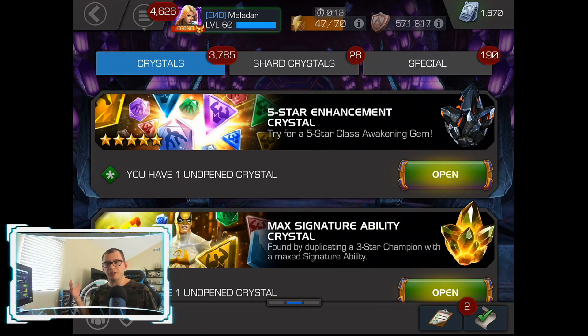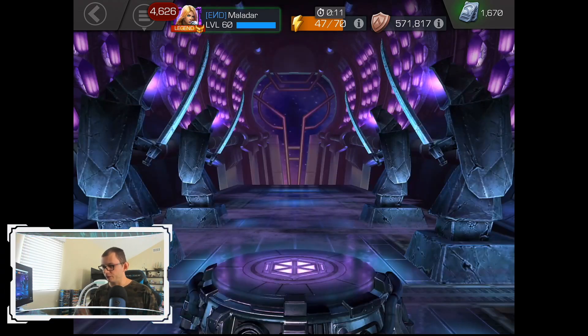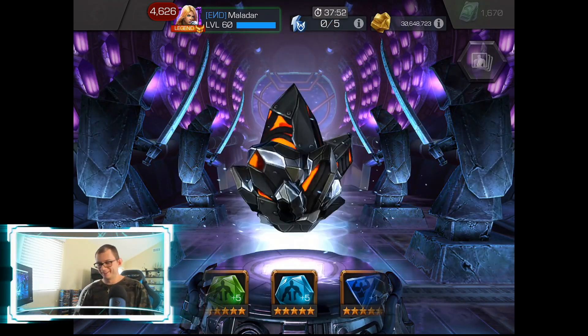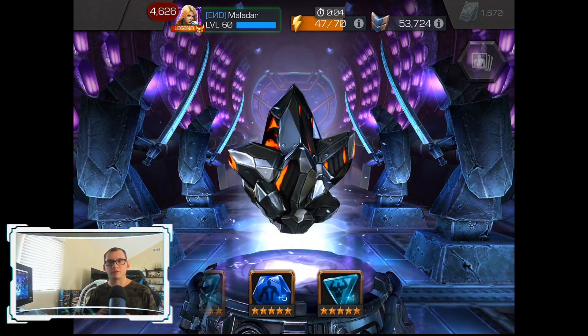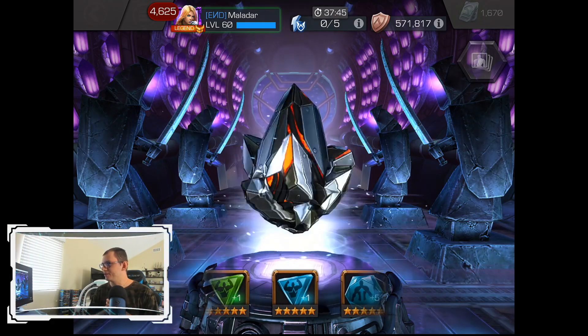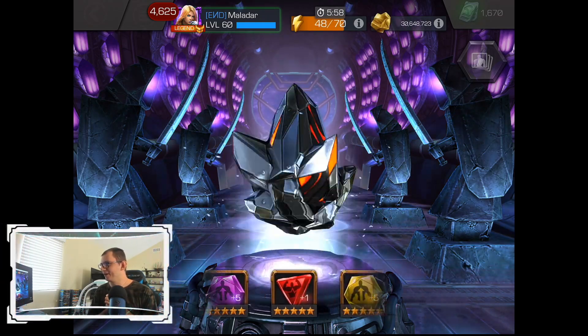I got the offer, so let's go ahead and pop this crystal. We're going to spin it for maximum excitement — why not? All right, let's see what it's going to be. We're going to count to three: one, two, three. Tapping it — can I get a gem? Yes? No? Yes? No?